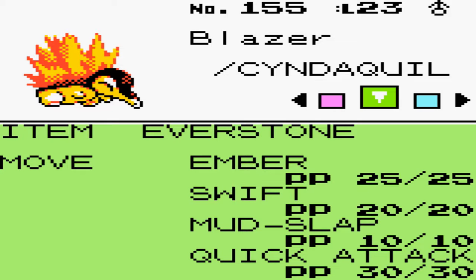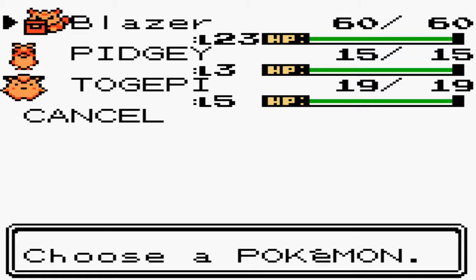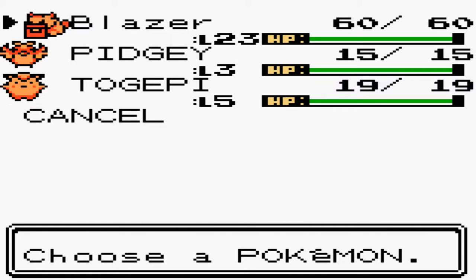Also, now I have the Everstone. I got the egg from Professor Elm's assistant in Violet City once I defeated Falkner. I just ran back and forth with fast forward until it hatched, went back to Professor Elm, and he gave me the Everstone. So now Blazer has that, and I won't have to mash B after every single level he gets — that'll make things a lot easier.